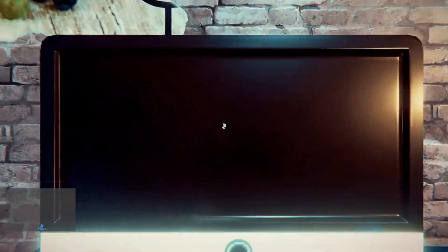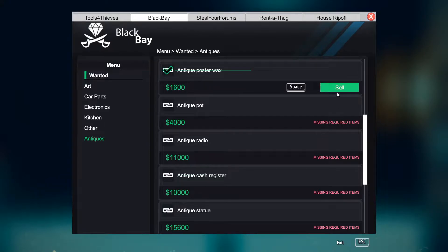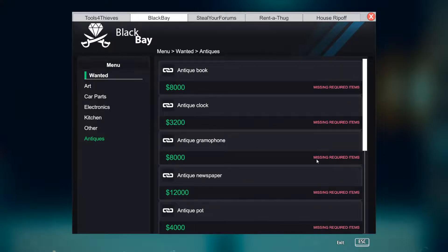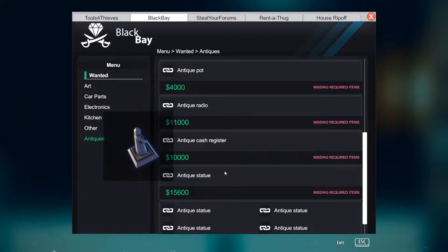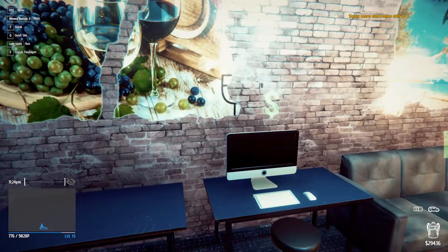And then the computer. Black Bay Antiques. We got the chair, the poster wax, the face, and the violin. Book, gramophone, clock, newspaper, hot radio, cash register. And then five statues, which are all different.